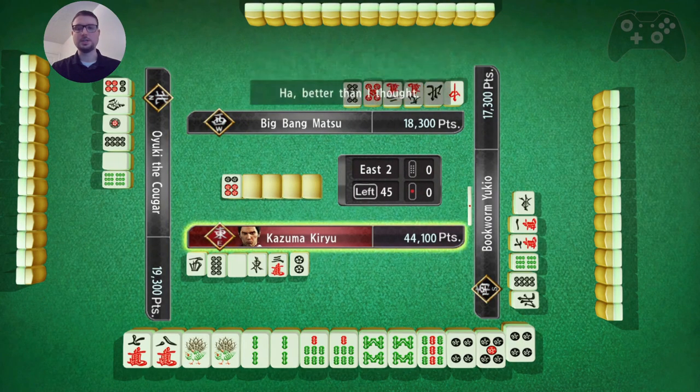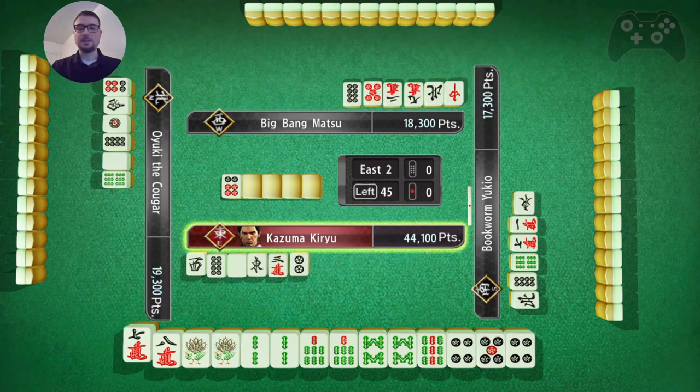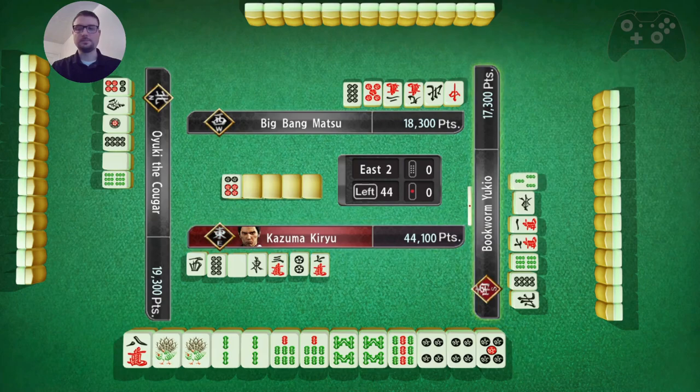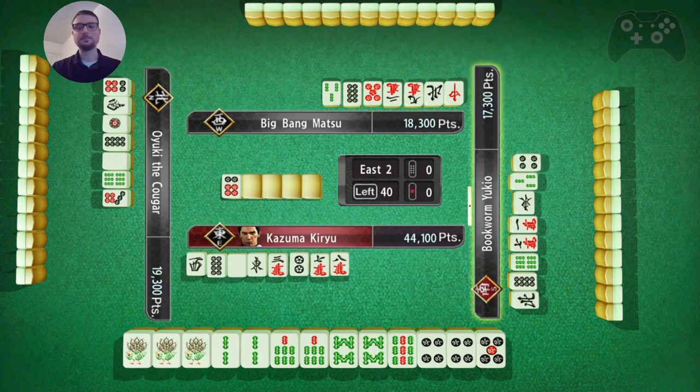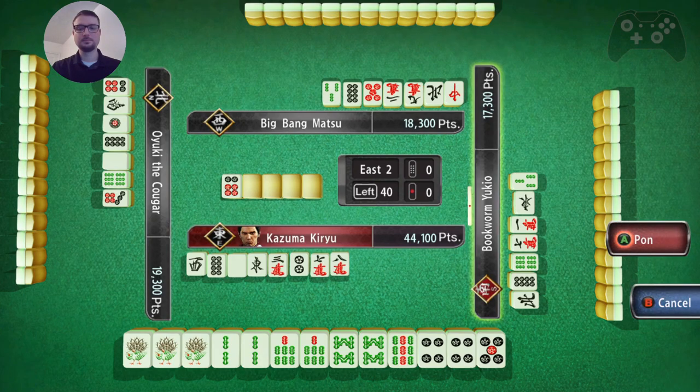Do not want to Chi. Okay, this 7 is safe so I'll toss it. That's a Pung. I don't want to toss this 5, but it's looking like my best toss. You know what, I'll toss the 8. I will Pung that.